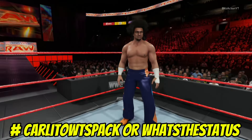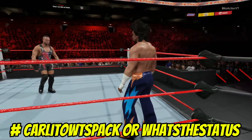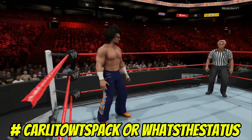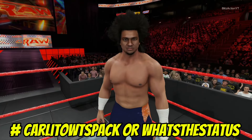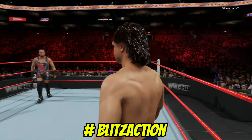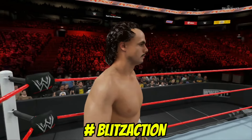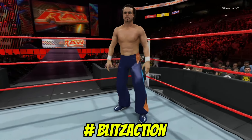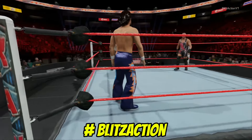What's The Status also uploaded a Carlito 2010 attire. As you may know, Carlito was in a tag team around 2009-2010 with his partner Primo. Since we're already talking about Primo, I — Blicks Action — actually uploaded Primo. As you can see right here, I think this is a great-looking Primo; I didn't find any other Primos on community creations so I decided to make and upload one since we're in the Global Superstars pack era. Use the hashtag Blicks Action to get him.